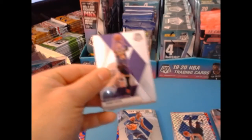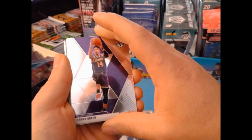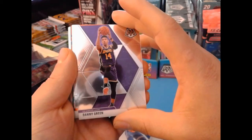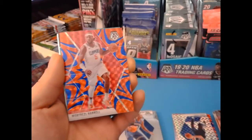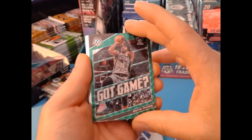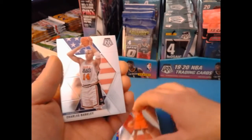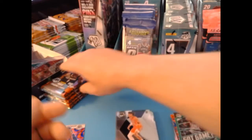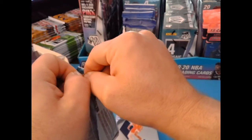If you guys are following the series, I did hit the NBA debut Zion orange reactive out of the hanger box — and I'm loving the colors on it. Danny Green, DeAndre Ayton, Miles Turner. Got another color here — Montrez Harrell. We got a green 'Got Game' of Kyrie Irving, a rookie of Terrence Davis — two of him so far — a Charles Barkley USA, and a rookie of Jackson Hayes. A couple of those so far as well, very strong in the rookie seats here.